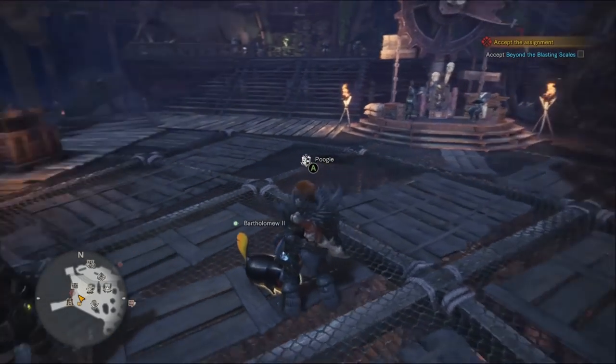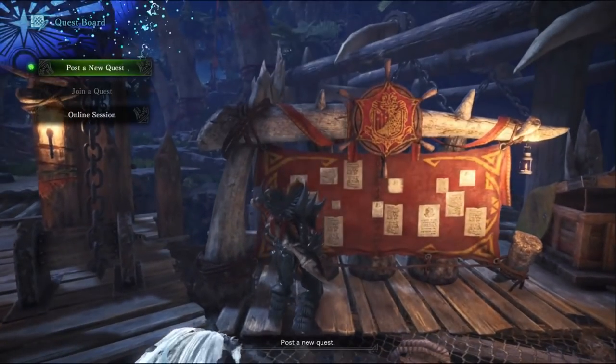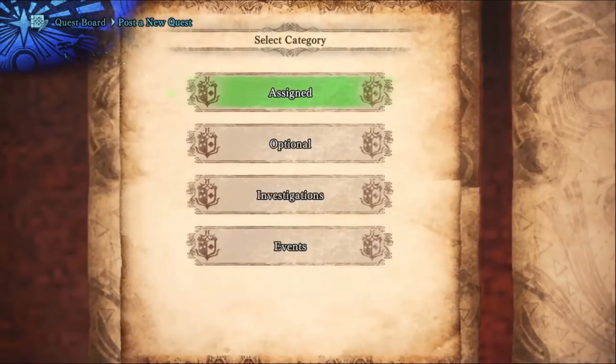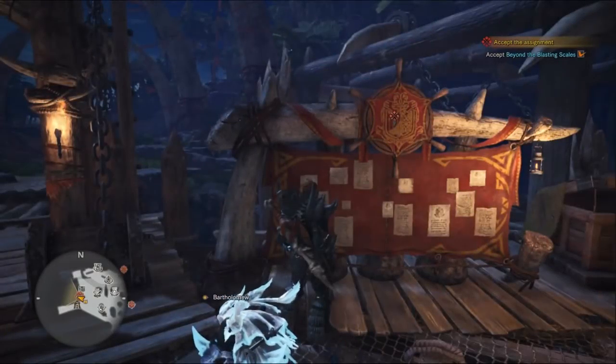Hey guys, welcome back to a brand new video. We're back on Monster Hunter World again today. We're going to be doing another solo guide, but it's going to be a little bit different from the regular monster. We're going to be talking about the HR 29 quest you unlock after you beat the campaign, so let's get started.